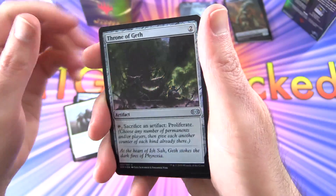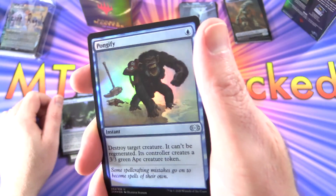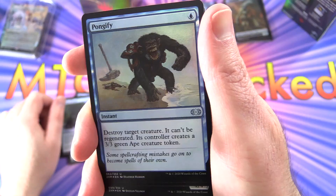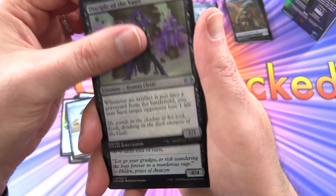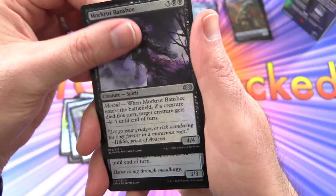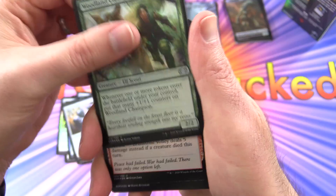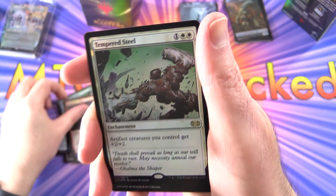Master Splicer, Throne of Geth, Pongify — what the heck is happening here? Destroy target creature, can't be regenerated, it's controlled, creates a 3/2 green ape creature token. That's fun! Disciple of the Vault, Muckraker Banshee, Golem Artisan, Woodland Champion, Brimstone Volley. So that's an uncommon, and then Tempered Steel — this is a rare, non-borderless variety. Hannah, Ship's Navigator.